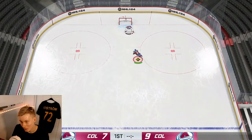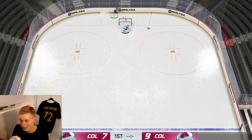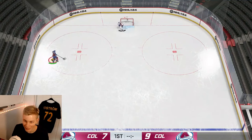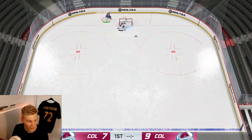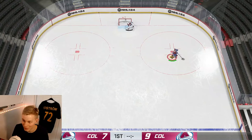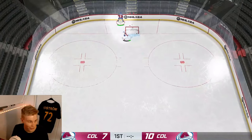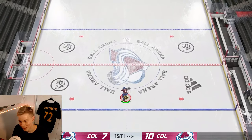The between the legs shot honestly doesn't seem to go in much in this game. Last year we could do it while back skating which was amazing, but this year it doesn't really work that well — so the between the legs shot is kind of dead. You might still get one every once in a while.